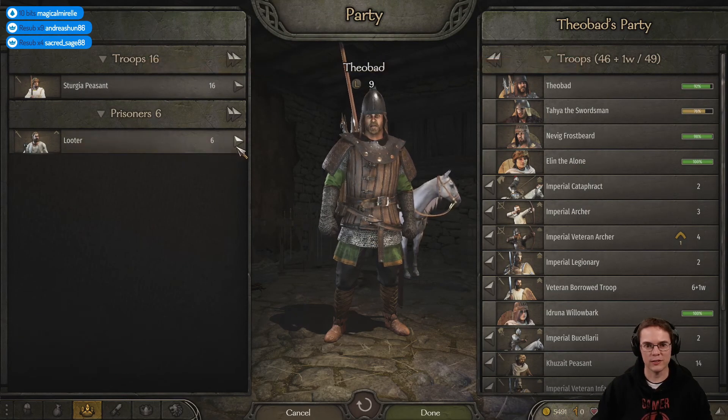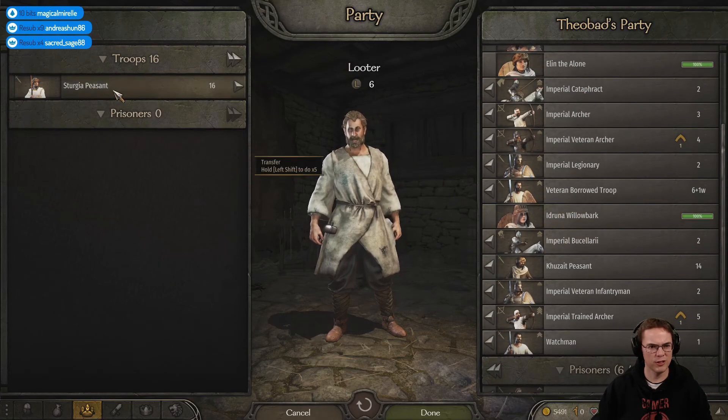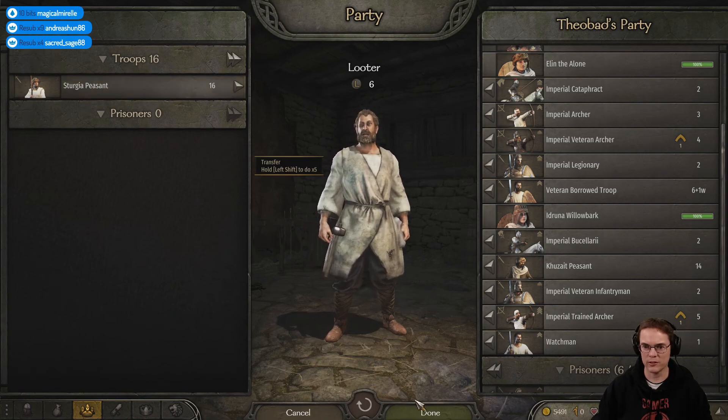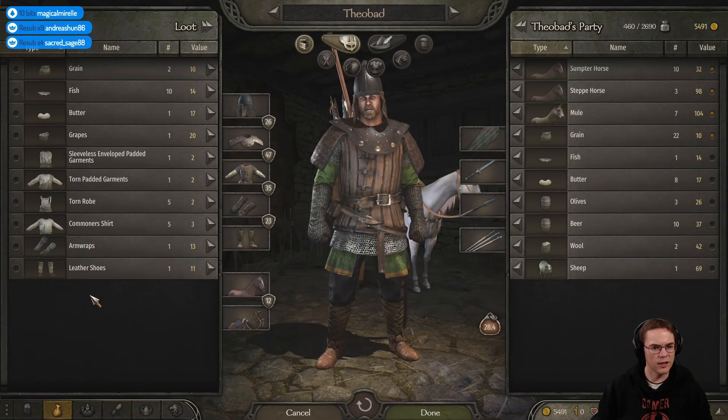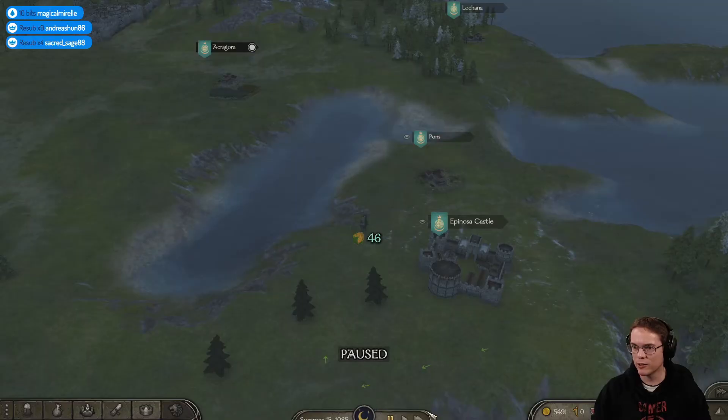What do we get? My prisoners - oh no, my prisoners have been reset. I don't really want to release or recruit a load of peasants, so they can go home. What have we got? Anything nice? Nope, just general standard loot.